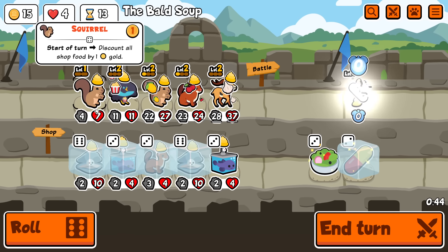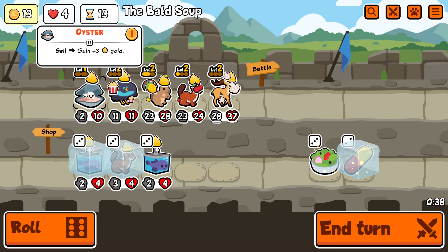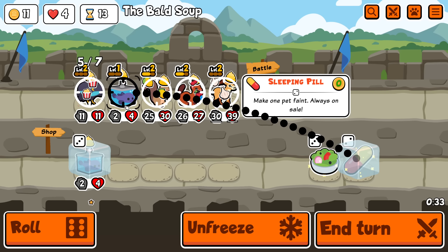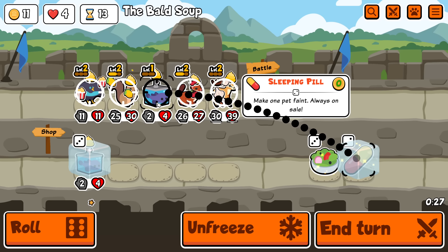Blobfish. Okay, well that's gone. Buy-sell both of these first maybe, and then stack that to get it to trigger. And I can buy a blobfish and pill that. Do I put it there? If I level up one of these, then I get more immediate value, and it may give me a Bird of Paradise, so maybe I do do that. Or a hammerhead — both of those would be good.